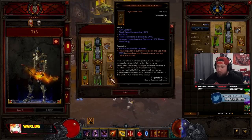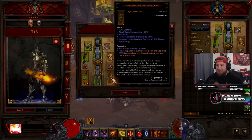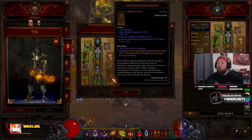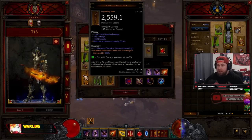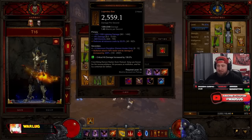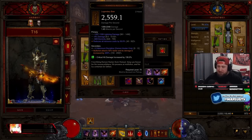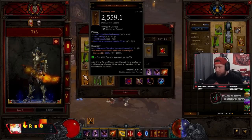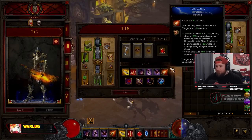For your offhand, you want Dex, Attack Speed, Crit Chance, Cooldown, and Hungering Arrow Damage. For Yang's Recurve, instead of Lightning Damage you want Fire Damage or straight Damage Percent, then Dexterity, and All Resist or Resource Cost Reduction. Those are your stat priorities.